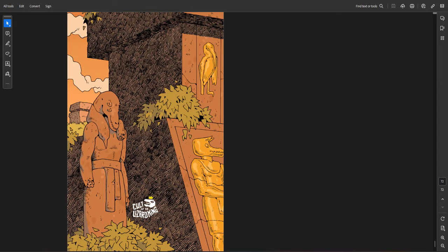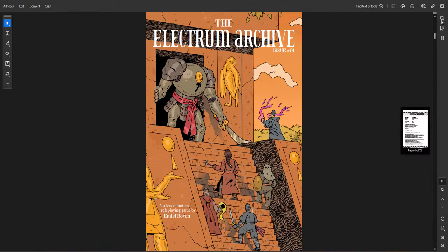Overall, the Electrum Archive is a great little book. You can get all the rules for free, and if you're interested you can go into the actual setting with Electrum Archive issue one. Issue two is currently being produced and will be out relatively soon. I recommend this one highly — I'll put the links below.